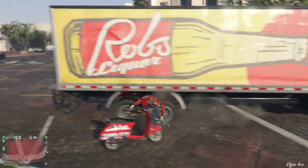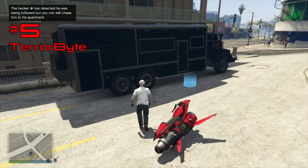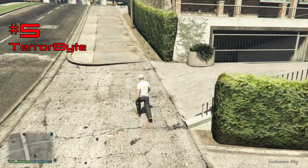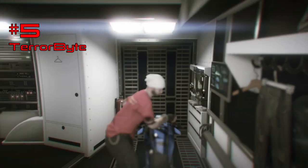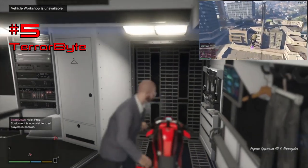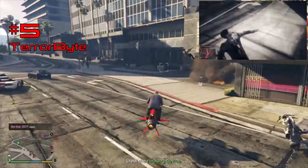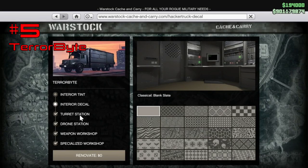At number five is the Benefactor Terabyte. This may seem like an odd choice, but bear with me. The Terabyte has two main functions: it can store your Oppressor Mk II, which is handy when it's on cooldown, and its main function in speedruns is letting you escape the cops immediately. We've used this in our casino world record speedrun and our world record auto shop contract missions. Bear in mind you can't own an Oppressor Mk II until you own one of these. The Terabyte starts at just 1.3 million dollars but could be as much as 3.5 million depending on upgrades.